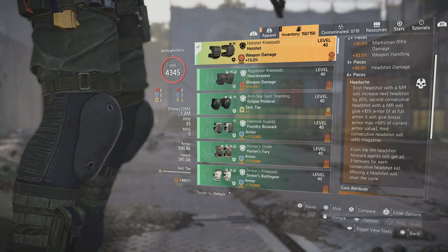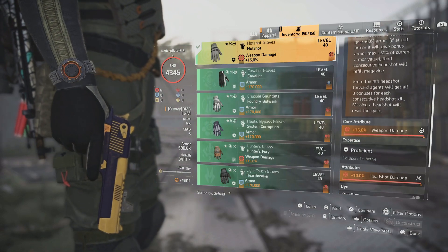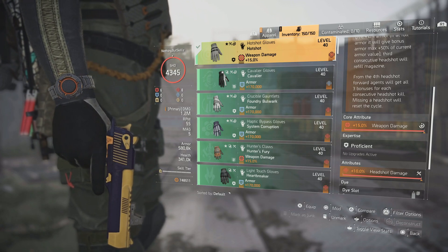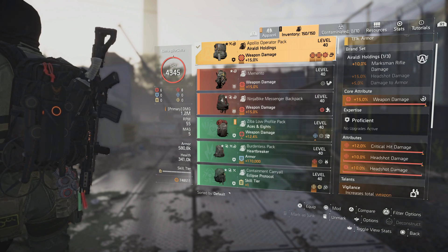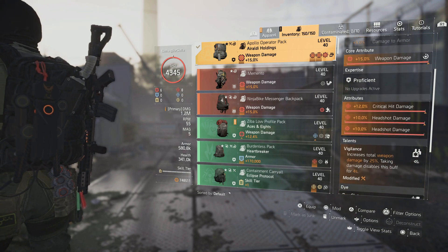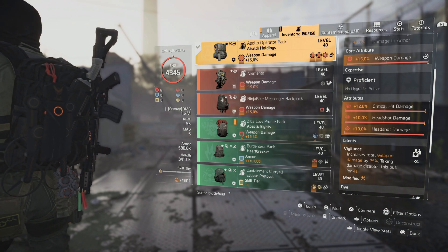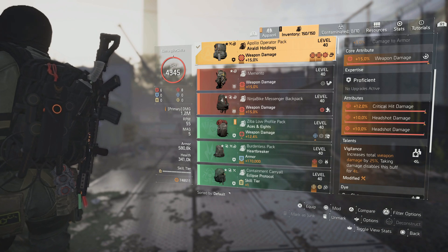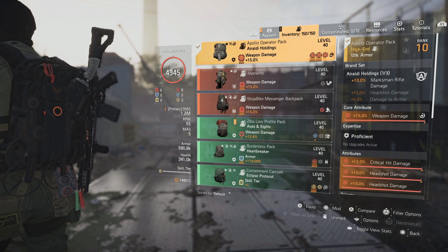For the knee pads, our third piece of Hotshot, we have weapon damage and headshot damage. For the gloves, our fourth and final piece, weapon damage and headshot damage. We finish it off with the Raldi backpack, which gives us 10% marksman rifle damage. We have weapon damage, critical damage, headshot damage, and a headshot damage mod. The Vigilance talent increases total weapon damage by 25%, but taking damage disables that buff for four seconds. That's why we're able to one-shot anything we shoot at, even without the global event modifier active.